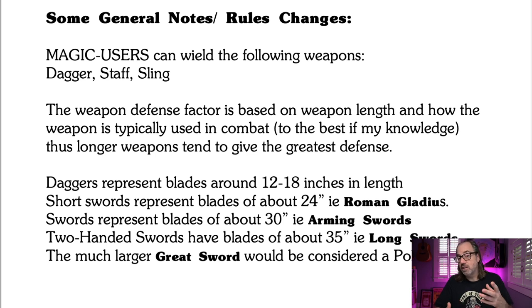I made a couple of changes. Magic users in this system can use a dagger, a staff, and also a sling — so I've added some weapons. The weapon's defense is based on how long it is, but also how I think it's used in combat. A sword is used very defensively in combat from my understanding, whereas an axe really isn't something you block with as much. So a sword is going to be more defensive than an axe, even if they are the same length.